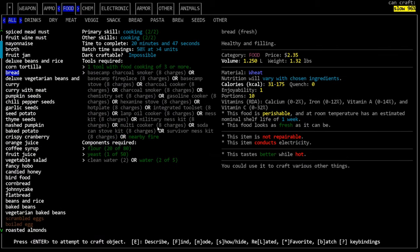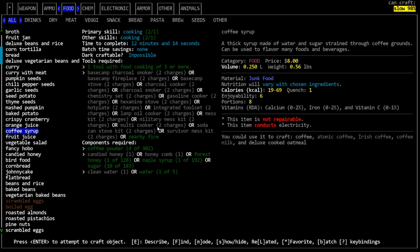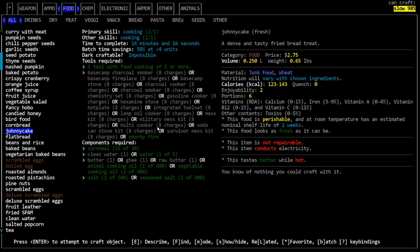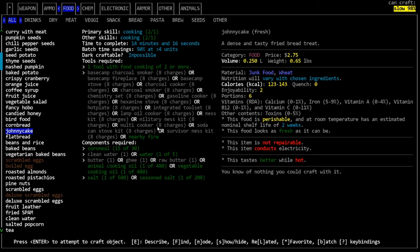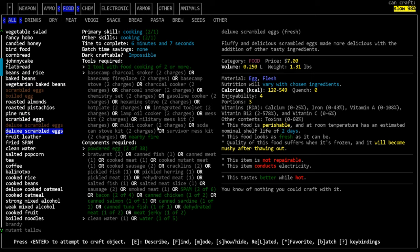Once we start the fire, the list expands pretty considerably. We can make bread - we do have a lot of flour. The reason I was picking up jugs of cooking oil is because some recipes require it. Johnny cakes require oil; I used to make those a lot when I first started playing because they had a really long shelf life - two weeks, used to be longer. We can make deluxe scrambled eggs which have a lot of calories.